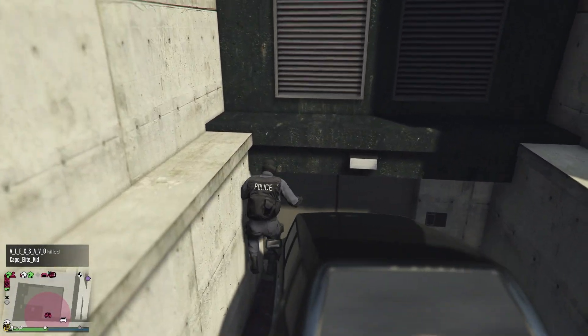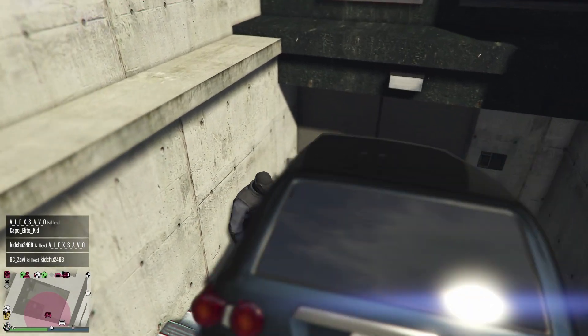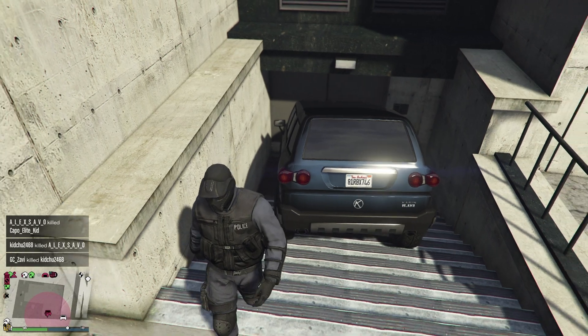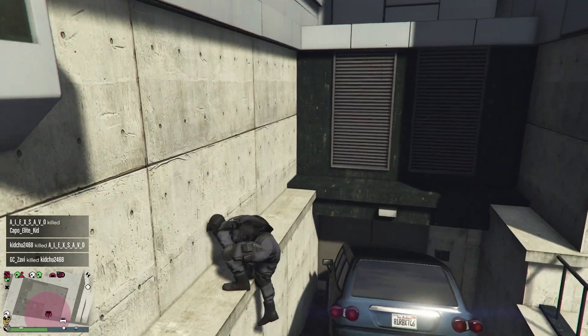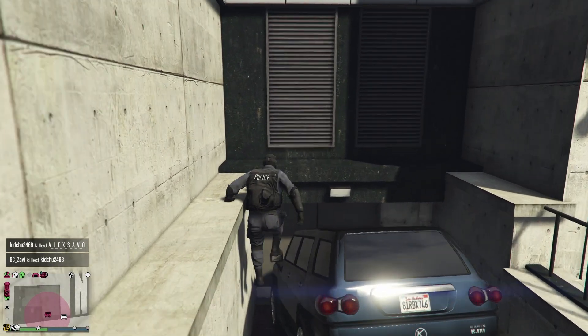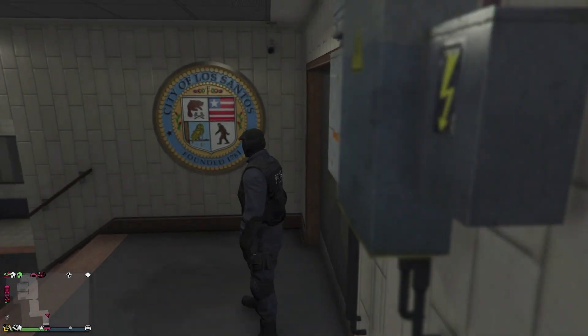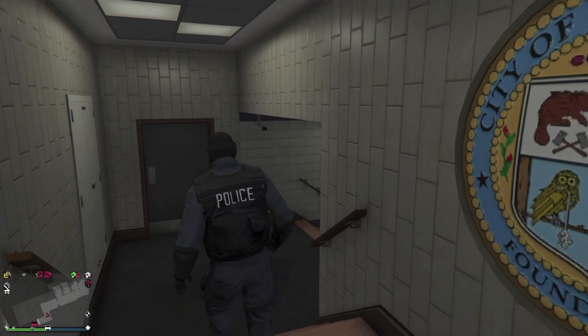Now that it's positioned like that, we essentially are going to be jumping between the wall and the car, trying to get stuck between them so the game forces us behind those doors. It took me a couple tries in testing but it does work. Jump on that ledge — or just jump from here, fall like you're dumb, and the game will just swoop you on into the police station.